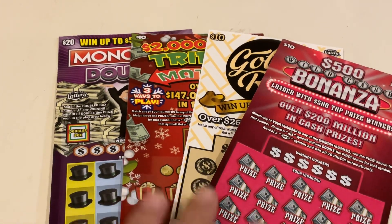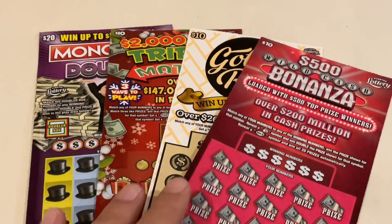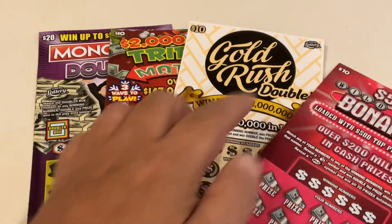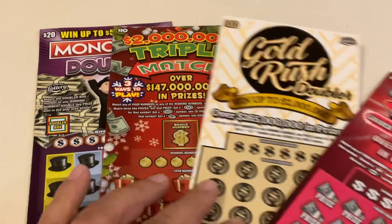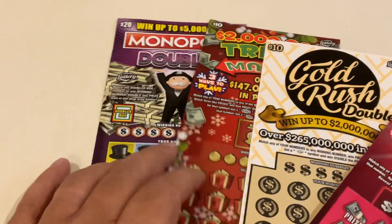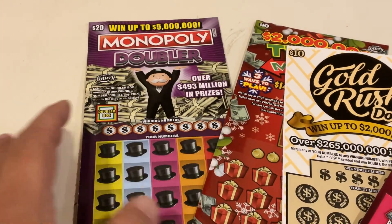Welcome to Mookie Scratchers. Today we've got a $50 session. We're going to be playing some of the $10 WildCash Bonanzas, the Gold Rush Doubler, then we're going to move on to the $2 million Triple Match and finish off with the $20 Monopoly Doubler.